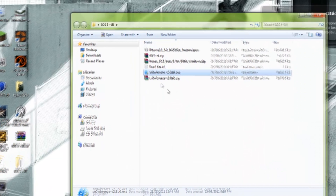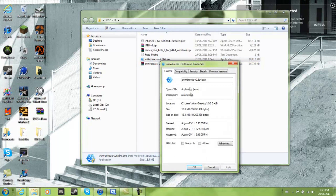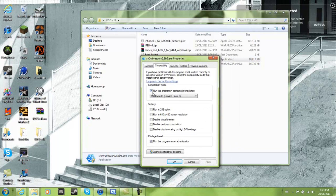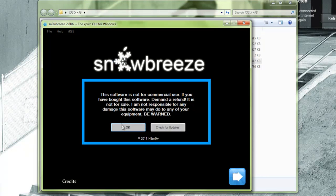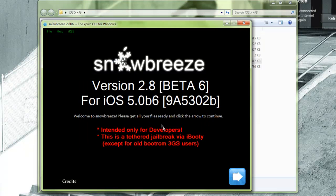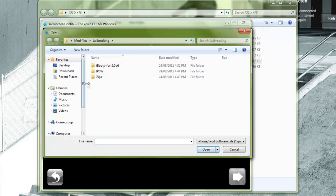Once you open that, you're gonna need to extract Sn0wbreeze - it's not included, you need to extract it. Then once you open it, go to Properties, Compatibility, and make sure it is running in Windows Service Pack 3 and run as an administrator.